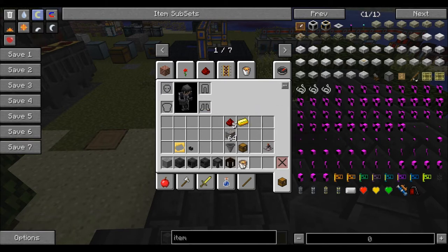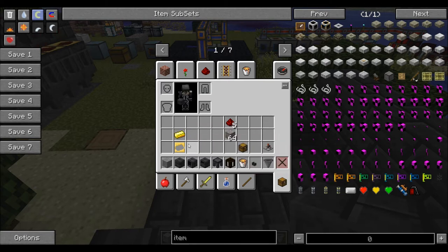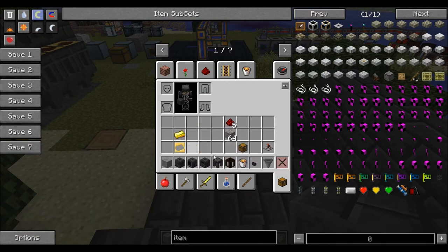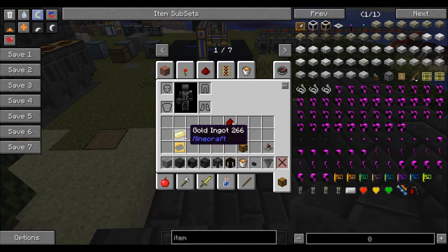You'll need a couple of buckets of lava, iron, and a hopper. You'll also need the faucet. To make an ingot cast to put on the casting table, you're going to need a gold ingot.